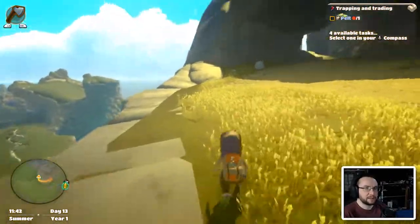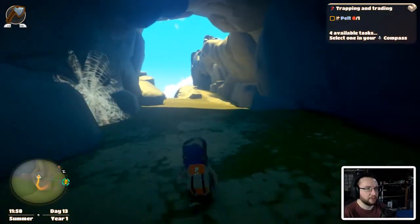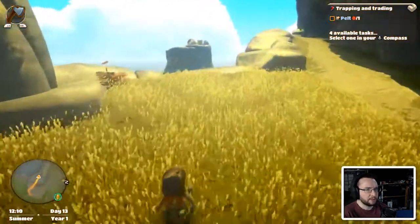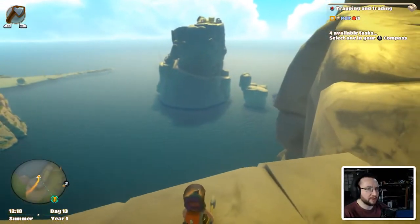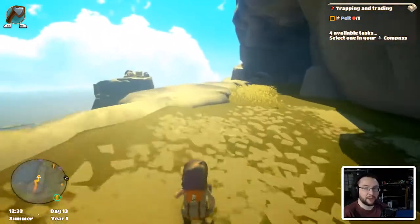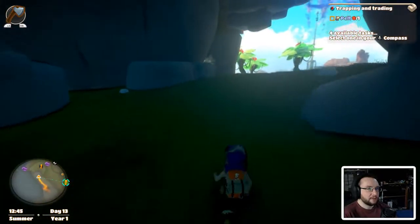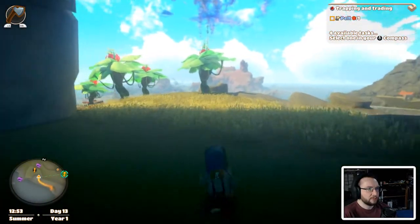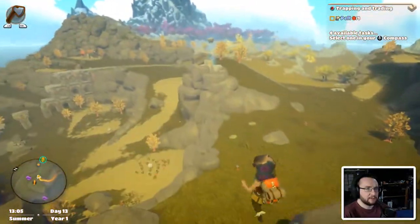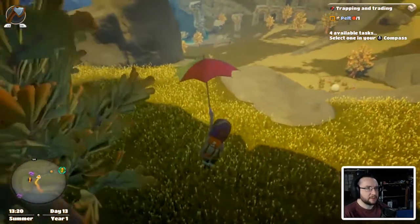Where did I see those strange oversized rabbits? I want to see if I can capture one of those. We don't need any more silk I don't think. We could jump up the cliff, but there's probably nothing down there to land on, and as you saw, we can drown quite easily. Is it down this way? No it wasn't down this way. Where the hell's the wabbit? They're somewhere.